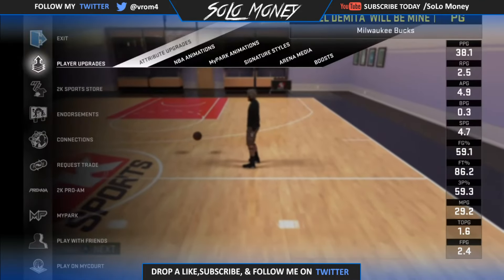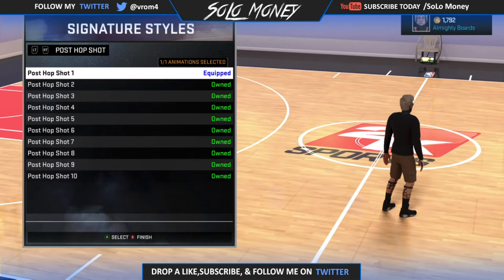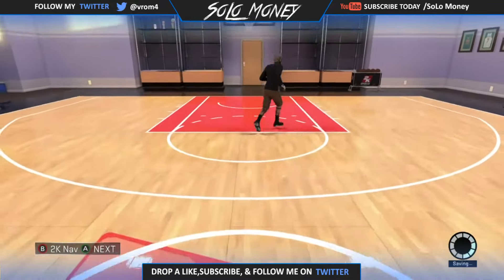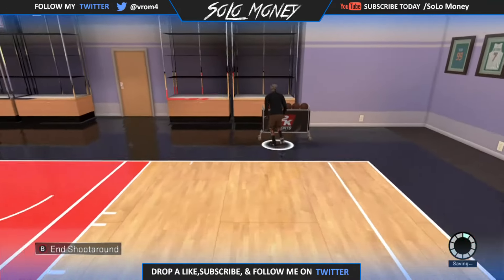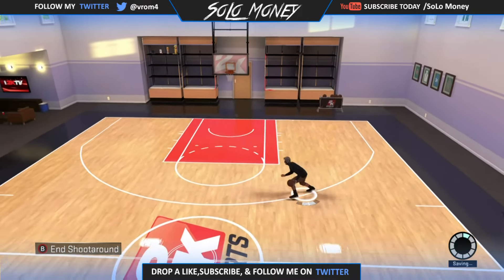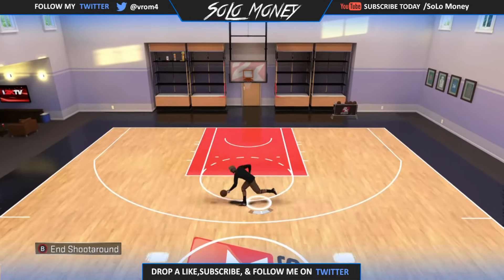To dribble three times faster, it's simple. All you guys need is one signature style, which is Hesitation 4. A lot of you guys have Hesitation 3, where you do a step back every time you want to cross — it's not really that effective. Hesitation 4 is a really quick hesitation and then you cross, which is fast as hell and your opponent won't expect it.